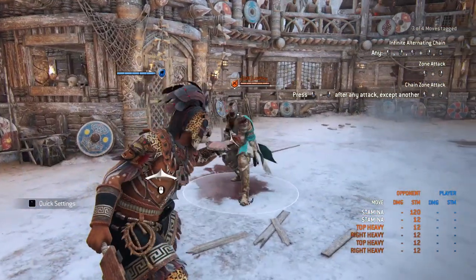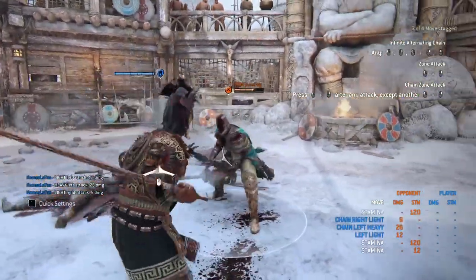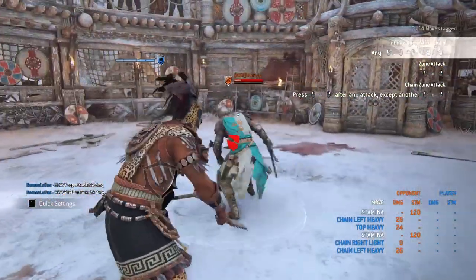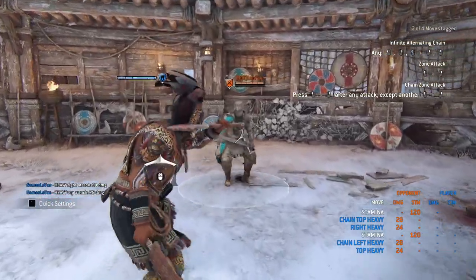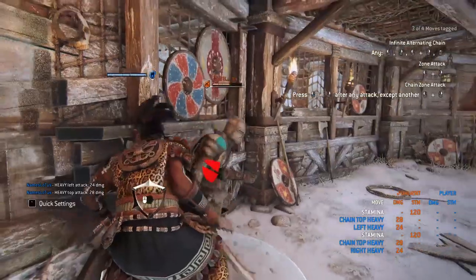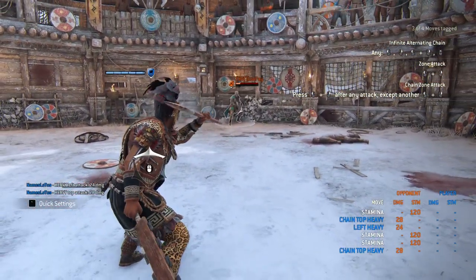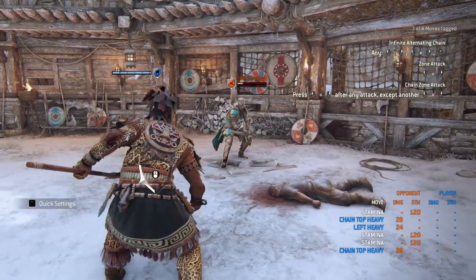When you get the punish for throwing someone on the ground out of stamina — I'm sure there's a trickier way where you could do light heavy light and keep going — but the most successful way I've found is that it doesn't matter the direction you throw your character. If you get that guard break off when they're out of stamina and you throw two heavies, no matter what side or direction you throw them, it's going to do good damage. Right there, that's 24 and 28 — pretty good. For the most part, if you just want to confirm that damage, just do two raw heavies: first heavy and second heavy. That's going to be the best bet.